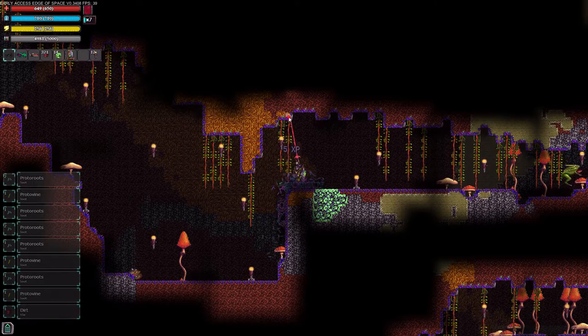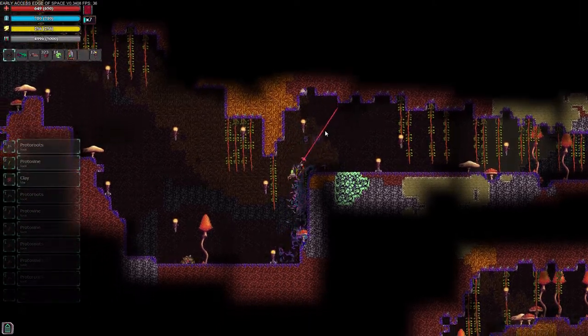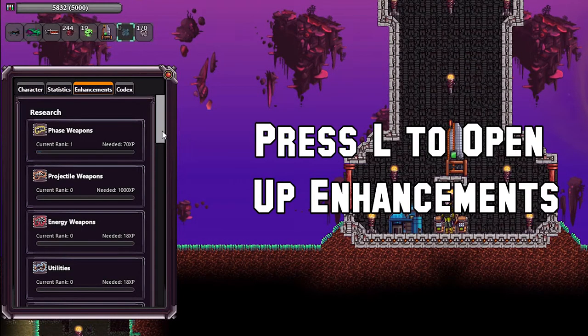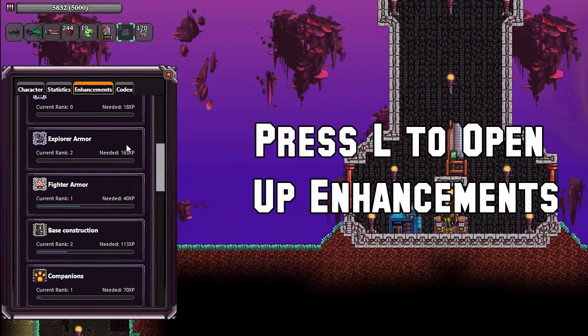While mining for these resources, be aware of your science meter. When it's nearing full capacity, be sure to spend these points into explorer armor data until it's level 2, and then into base construction data until it's level 2 as well. Once you've acquired your awesome new armor materials, return to the surface once more and we can put it all together.